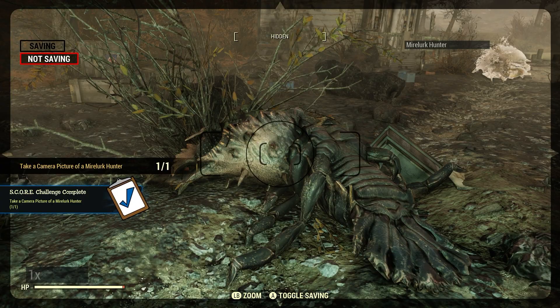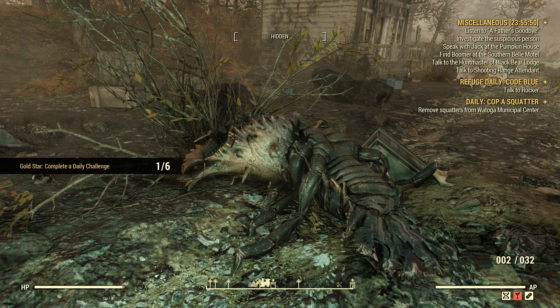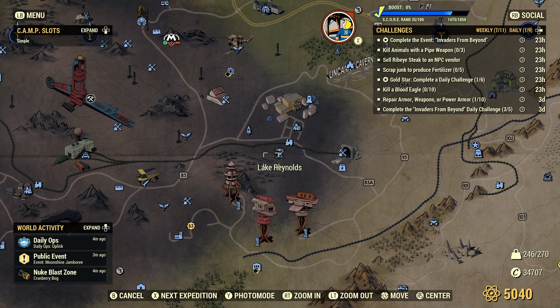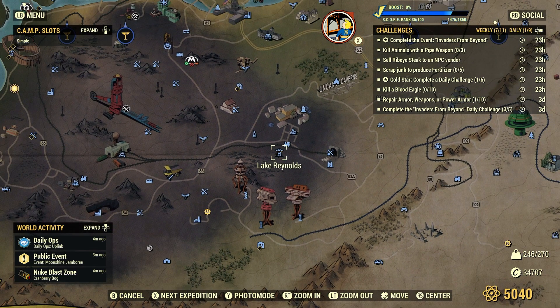Take our picture — there we go. Take a picture of a Myolurk Hunter, one for one. Pretty good spot for a Myolurk Hunter; I would say pretty close to 100% of the time I come here. Lake Reynolds is the spot for the Myolurk Hunter. If the Myolurk Hunter is not here, server hop, because it will be here.